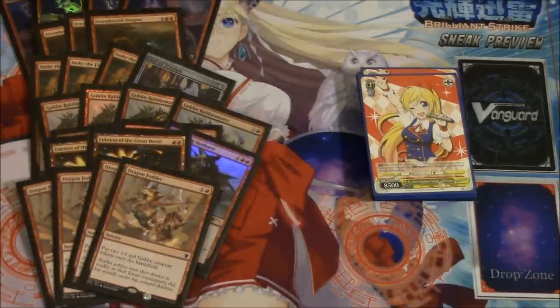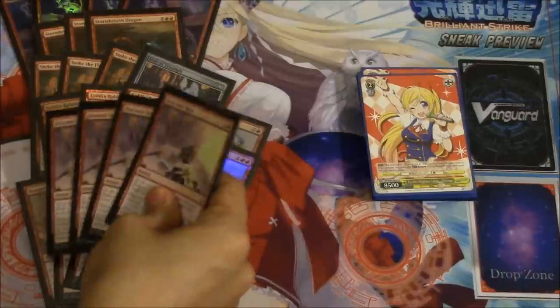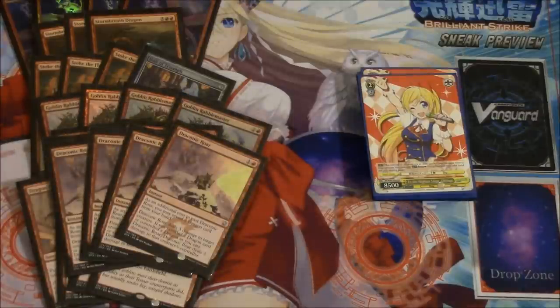Dragon Fodder — not much needs to be said about that card. Draconic Roar — you have seven dragons, that's all you need. This card is played every single time; it's instant speed, two mana for six damage, and it always comes down as six damage.